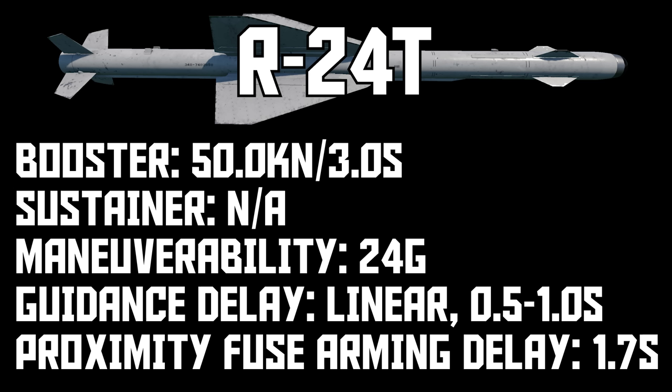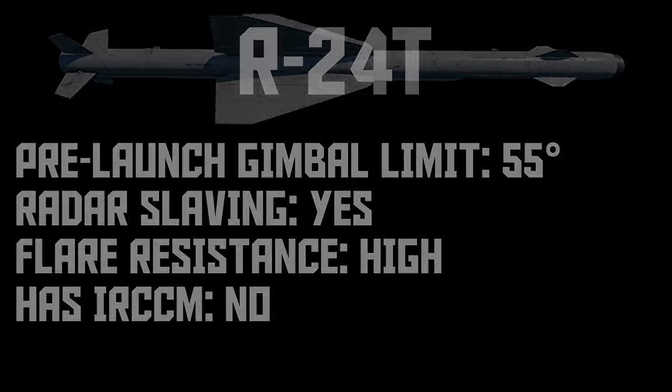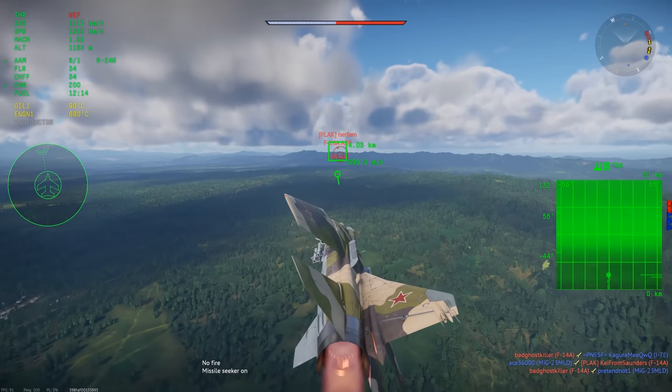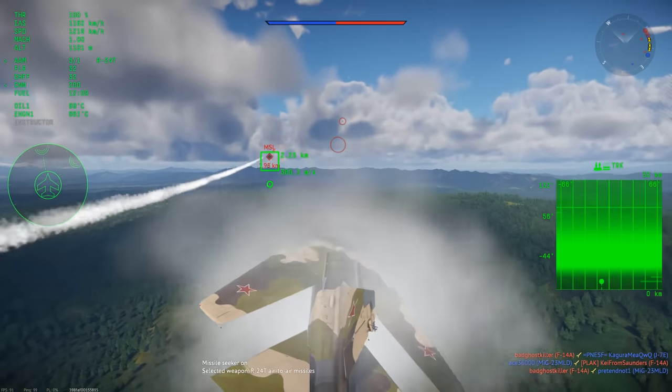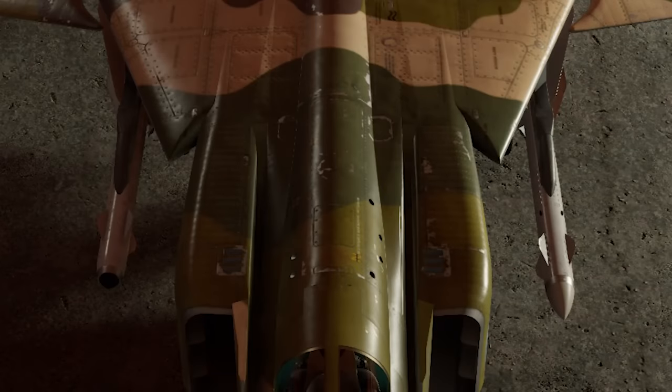Anyone who has played top tier can probably relate to the experience of unexpectedly blowing up and saying 'where' when looking for the MiG-23 that did you in. If you're going up against MiG-23s, it might be a good idea to randomly flare every now and then just in case. Both versions of the R24 are really fantastic missiles and you can't go wrong with either one, so which one you pick is a matter of preference, but most people tend to prefer the R24T. Personally, the 24R is one of my favorite missiles in the game. On the MiG-23ML you have to pick two of either type since you can't mix them, but on the MLA and MLD you can mix them and take one of each, so that's what I do on those planes.